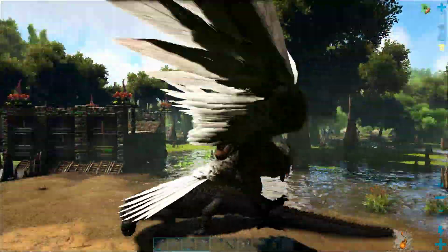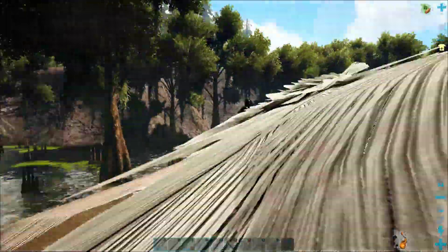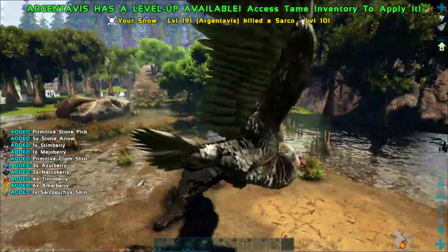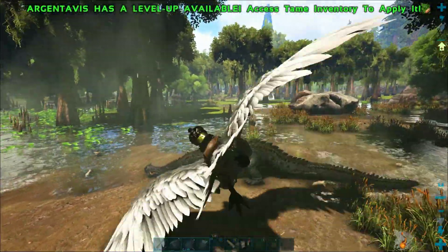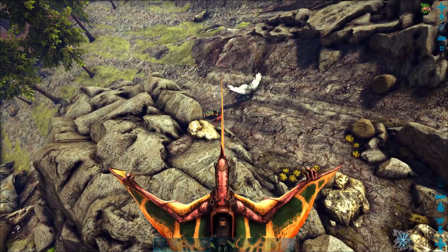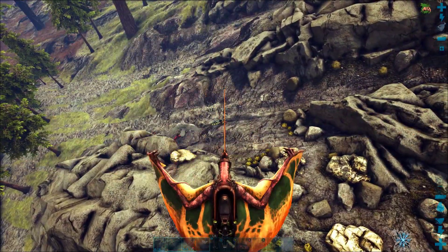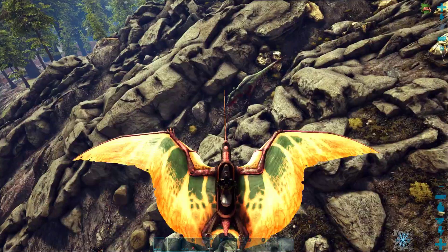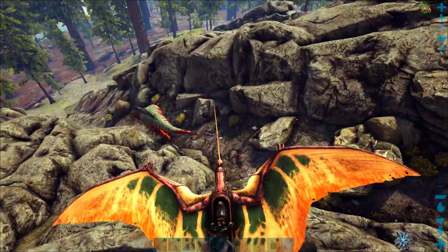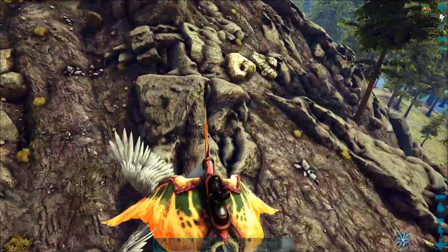So be sure to watch until the very end of this episode and we'll show you a lot of really helpful information, but most importantly the easiest way to tame an Argent Avis on ARK. In part one of our guide, we went to the center of the redwood forests where there's a huge mountain that's got a lot of Argent Avis on top, and we found a really high level Argent in the middle of a ton of dangerous stuff.